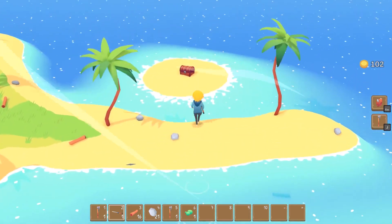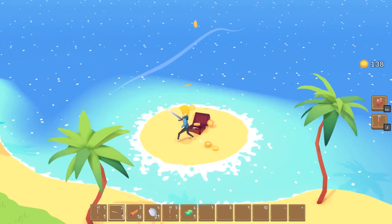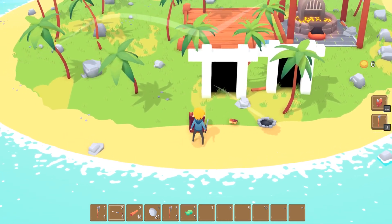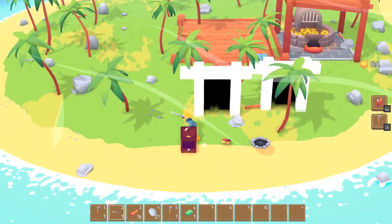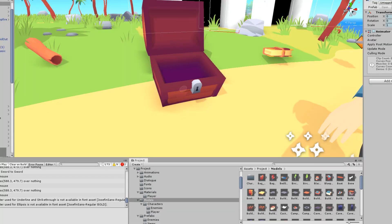Something I loved about A Short Hike was all the shiny money and chests you could find on the map, so I decided to put some in to sprinkle about the islands. Coins ended up pretty much being reworked pick-up items with a little sparkle on top. Chests were a bit more of an effort, requiring some custom squash and stretch animation, and when opened, they simply spew out their contents with a random upwards force.